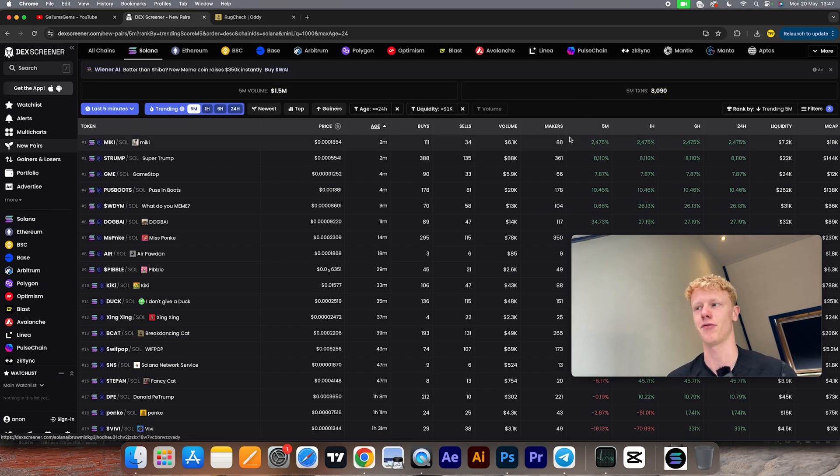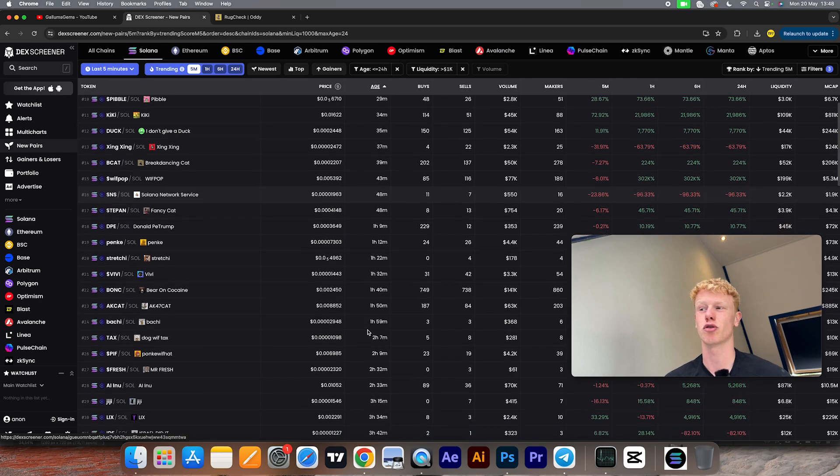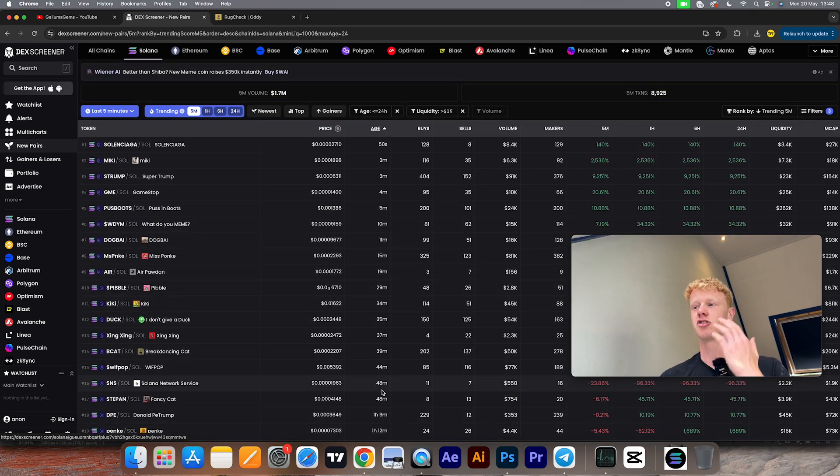All the other bots I'm talking about in this video to identify rug pulls are also linked in the description. So, let's say you're hunting for new 100x gems on the new pairs tab. We all know the new pairs tab is extremely risky, but it's where you can find 100x gems because all the coins there are extremely early. However, you'll also find a lot of rugs and scams there, since most scams won't be trending on DEX Screener but will appear in that list. Buying from the new pairs list is high risk, high reward.